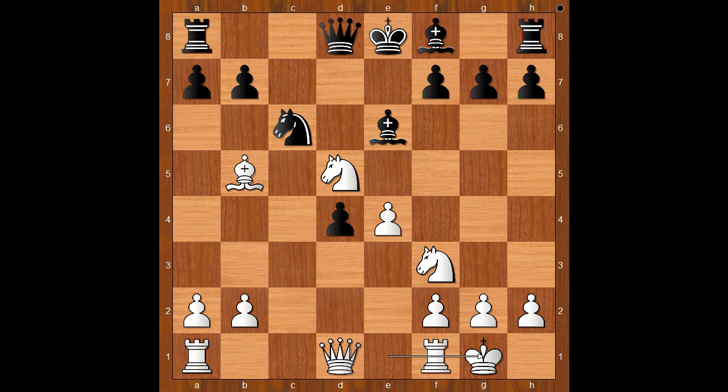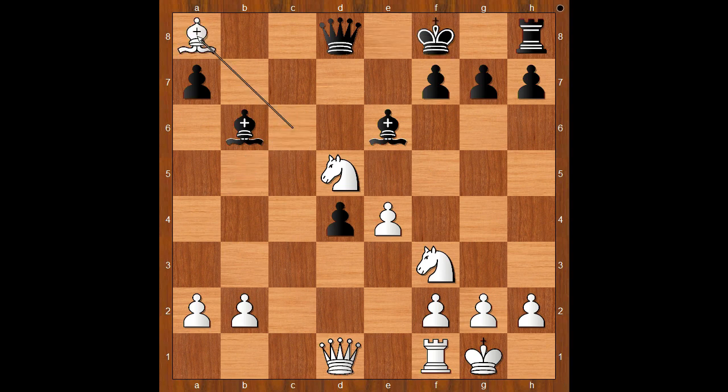Sarana castled kingside. a6 — of course, the player with the black pieces would love to develop the bishop, but what happens then? Knight takes on d4. How about bishop to c5? Then rook to c1, and after bishop to b6, rook takes knight. After b takes on c6, bishop takes pawn check, king to f8, bishop takes rook, and white is winning.